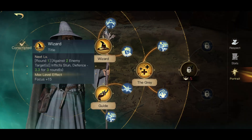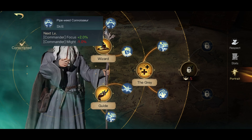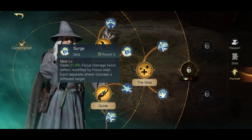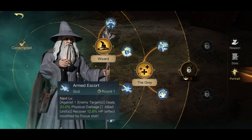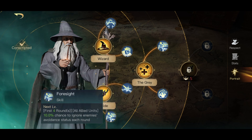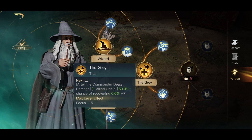Gandalf the Gray is another extremely good commander and he's generally offered fairly easily early. I only ever suggest putting one point into the wizard ability just for the stun, but again this is a commander that offers Guide on his first level tree, so you can take that to gain stun immunity for your own units and increase their damage for the first two rounds. Armed Escort is great for minor heals, although Gandalf benefits more from it with his extra focus, and then he also has Foresight.